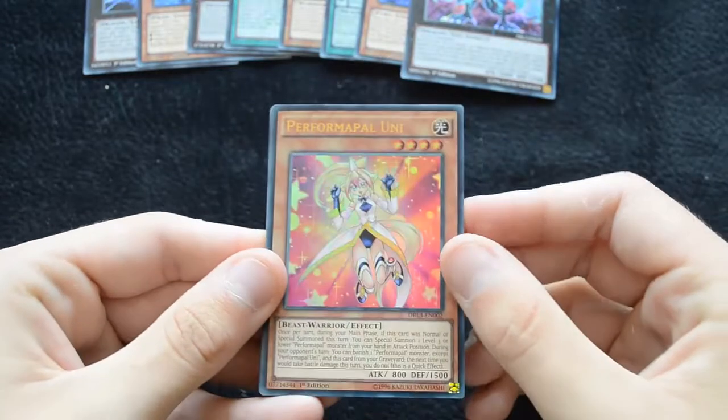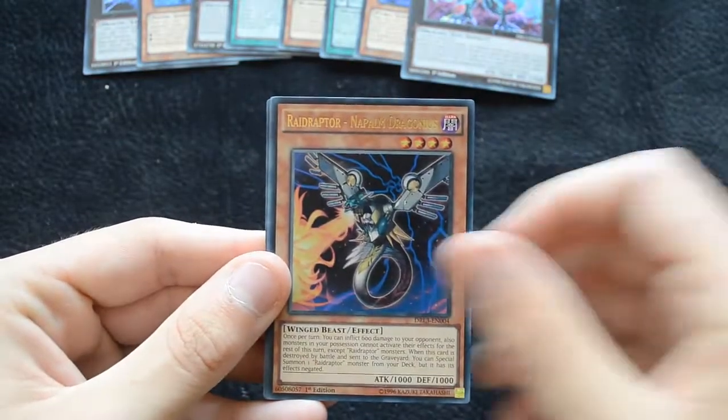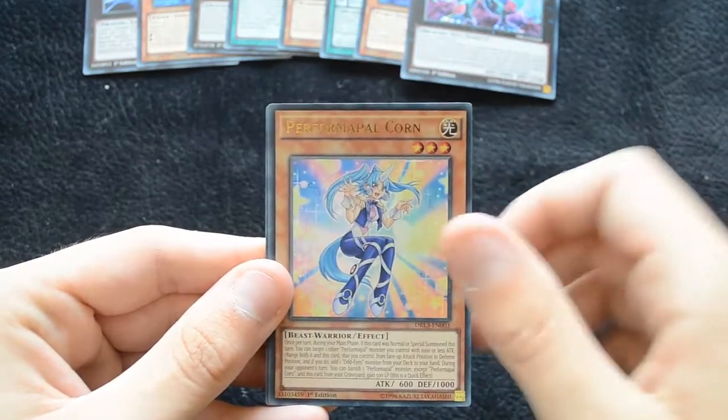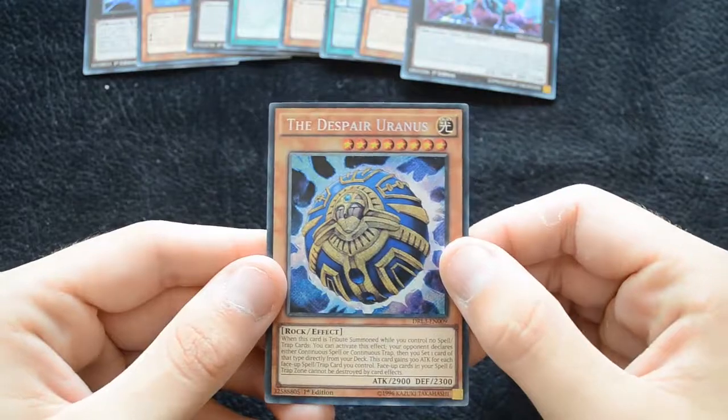Then Performapal Uni, Raid Raptor Napalm Dragonius, Red Eyes Black Dragon Sword, Performapal Corn, and the Despair from the Dark.